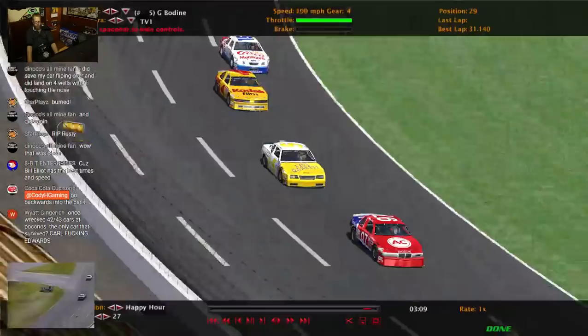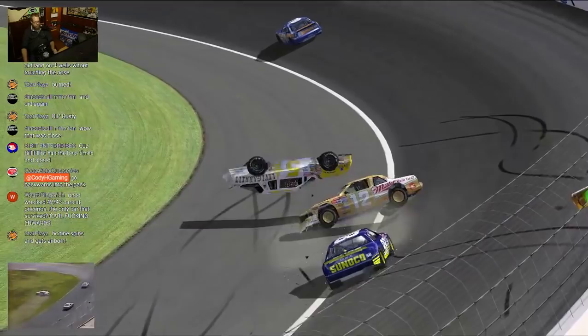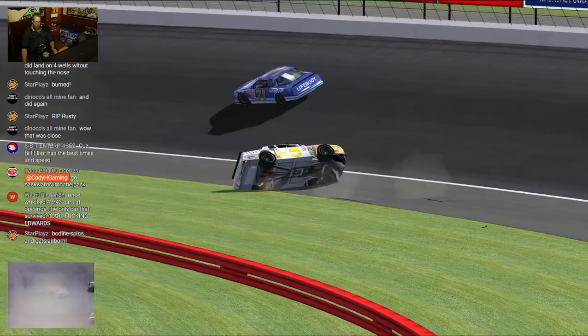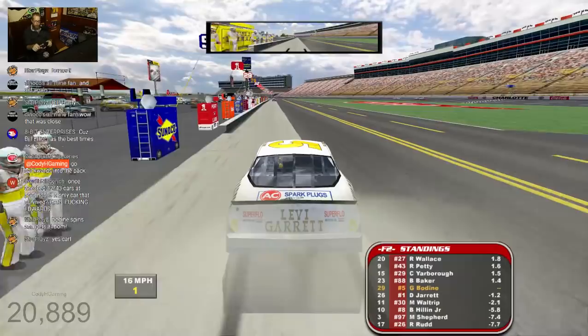So for anyone new that might be joining in right now, this is what I'm going for: trying to do a blowover through the quad oval, land on my roof, slide a little bit, and go back onto my wheels just before entering turn one. So if there's anyone new joining in who doesn't know what I'm trying to reenact, that is what I am going for. I need to re-spawn my car because I just killed it in the inside wall.